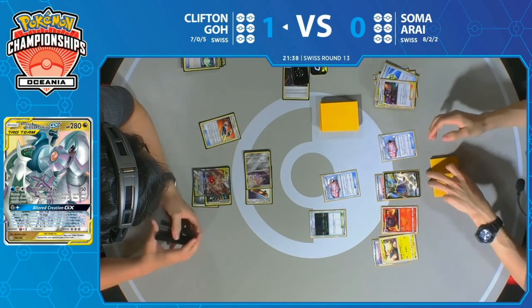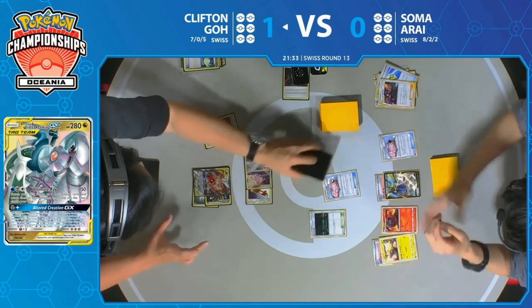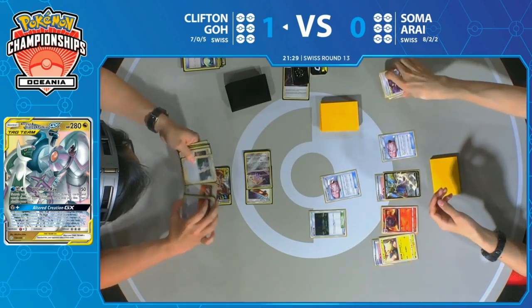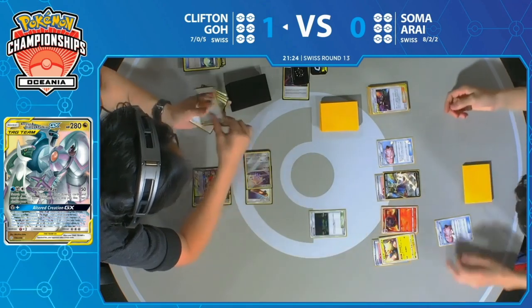The moment Clifton takes prizes, Soma's going to change his strategy. But in the meantime, Soma's perfectly happy trying to keep this game going — every turn that goes by without any prizes taken, Soma's feeling a little bit more comfortable. Double Custom Catcher, though. That reduces the comfort level. Is it going to be Magcargo, or is it going to be Mareep? It's going to be Magcargo — that's going to be no more Smooth Overs from here on out.